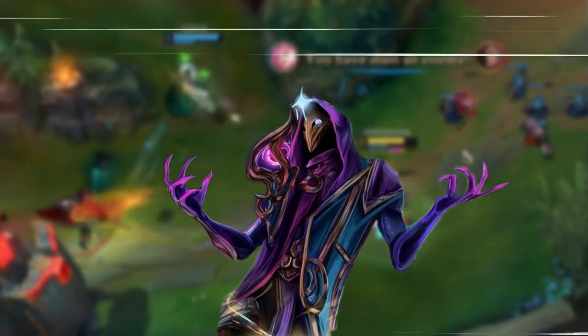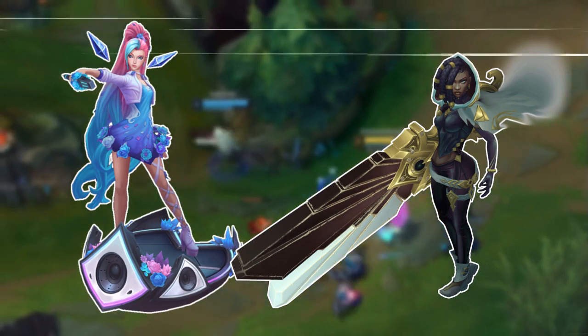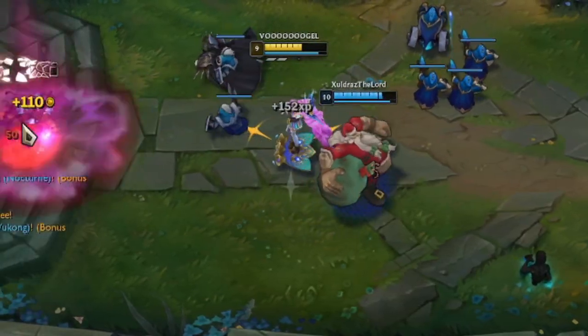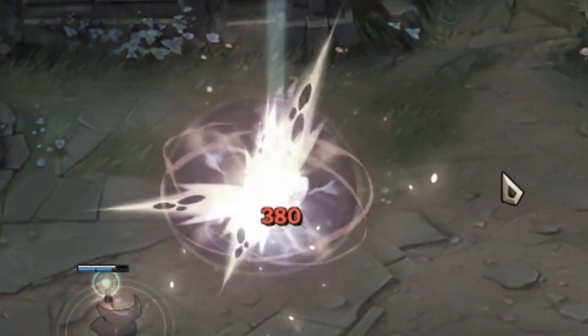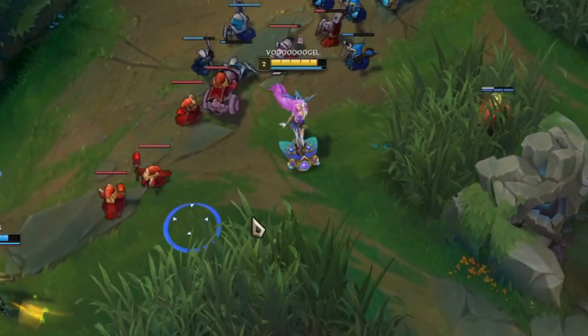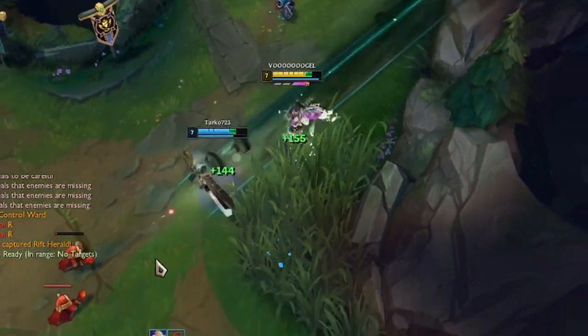Since we have now talked about the poke part of the bot lane duo, we move to the next strength - the fact that both of them have a lot of sustain. Senna and Seraphine are both squishy champions, so when the enemy has an AOE champion they can be burst down quite easily. But when you decide to play against a poke champion like Xerath that deals damage over a long period of time, both of them can just use their abilities to heal themselves.